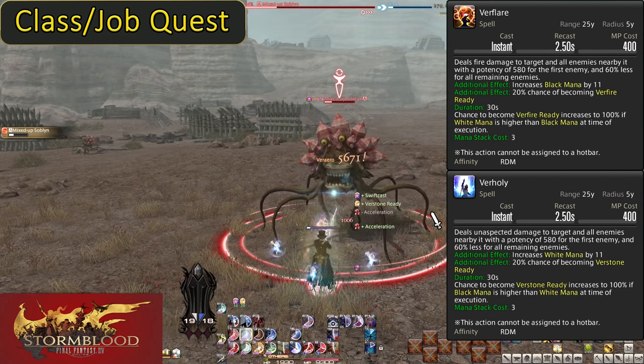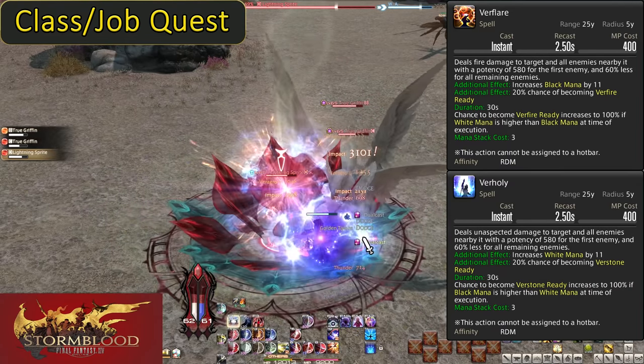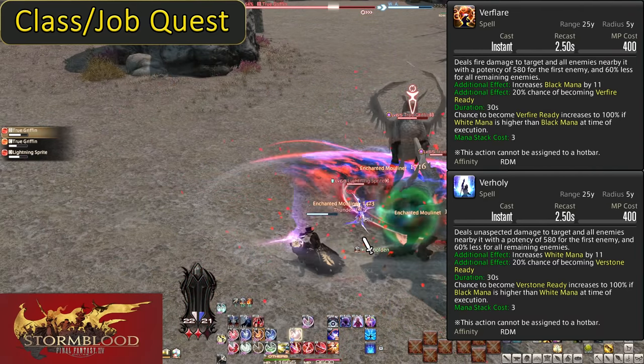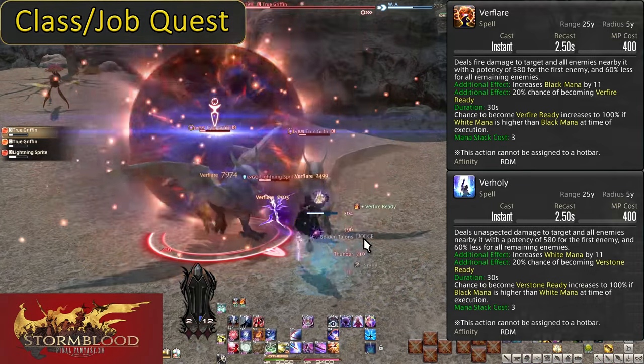Procs are still an economy we want to use to the best of our ability. These procs are common and extremely useful — they're stronger and lead back into more melee combos, Verflares, and Verholies. It's not rotation-ruining if you miss one, but it's a benefit we want to abuse.